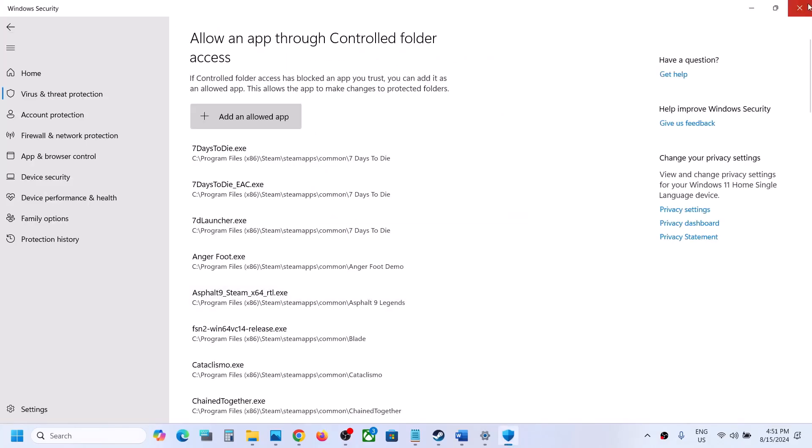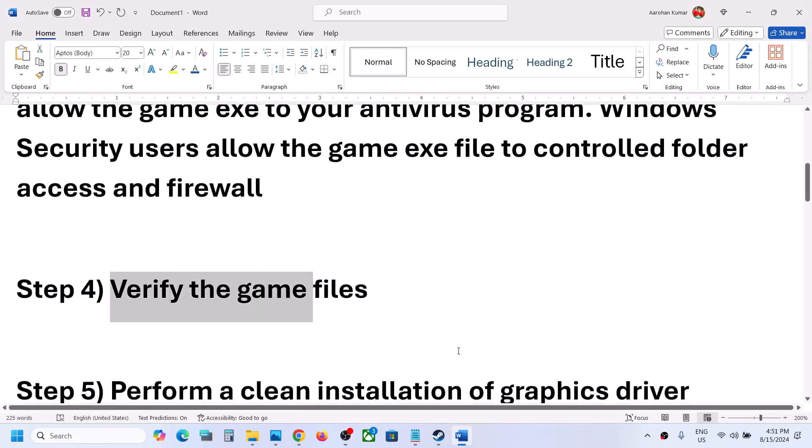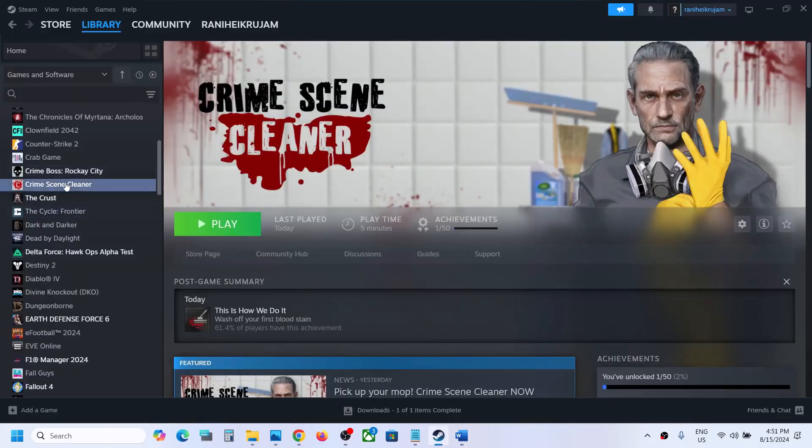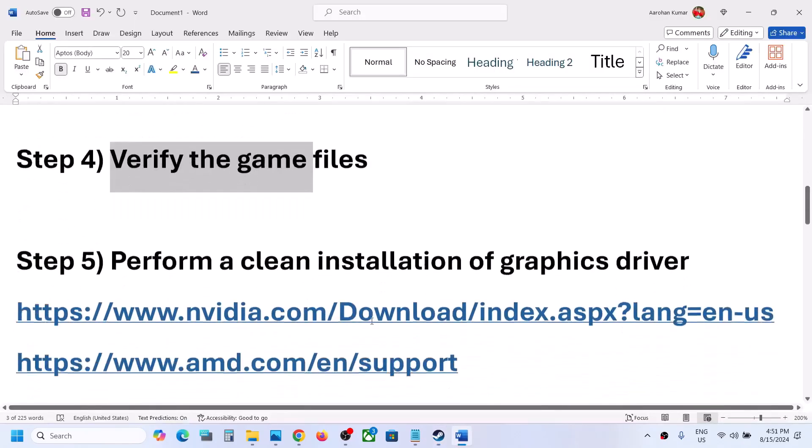The next step is to verify the game files — this is important. Go to Steam, right-click on the game, select Manage, select Properties, go to Local Files, and click on Verify Integrity of Game Files. Once the verification is 100% complete, you can launch the game and check.